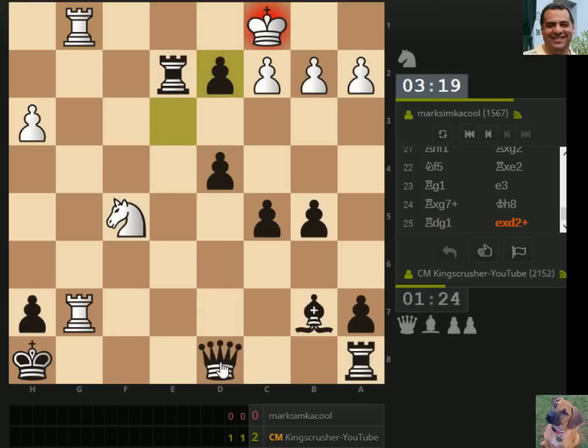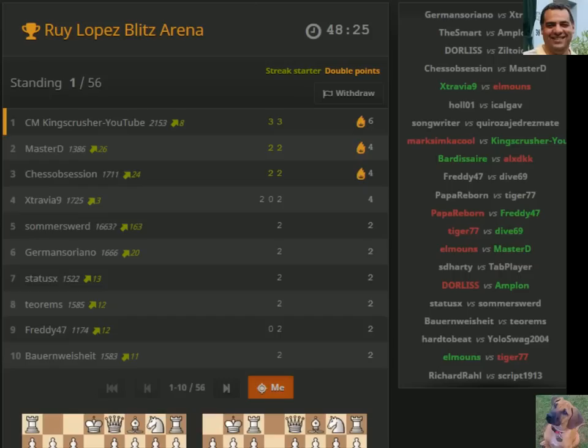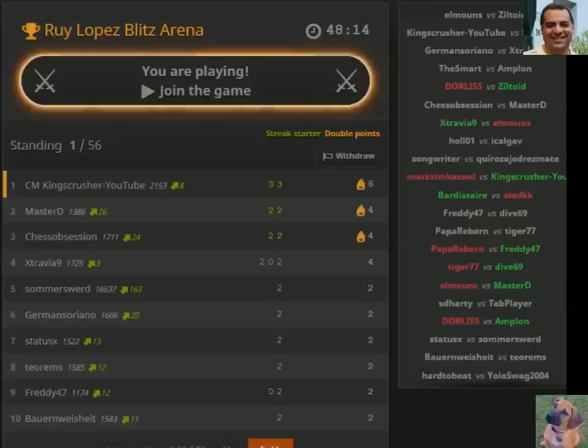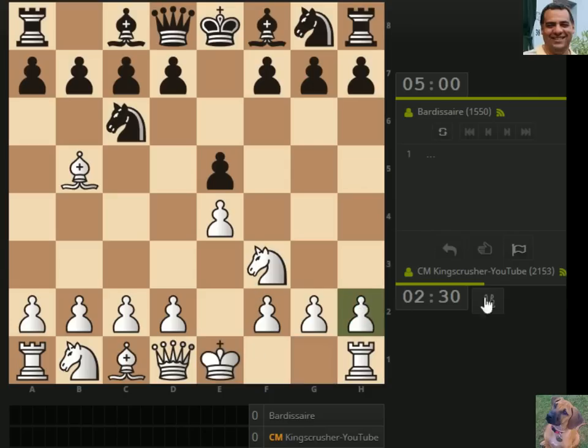Get this guy — I don't want to get mated here. Okay, we're mating, we're mating, it's okay. Here we go. Hang on, let's not pre-move — it's black to move. Dot dot dot means black to move, right? We've berserked though.